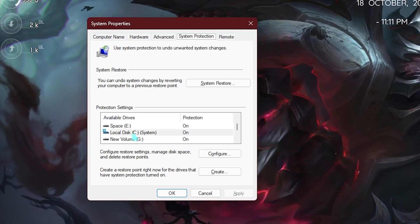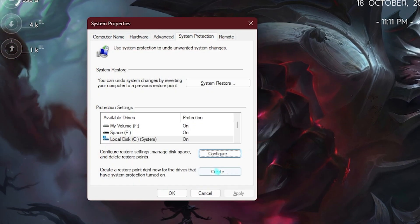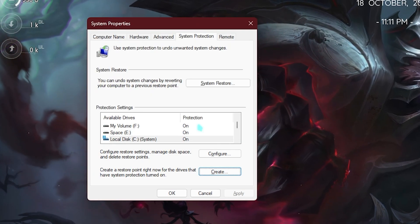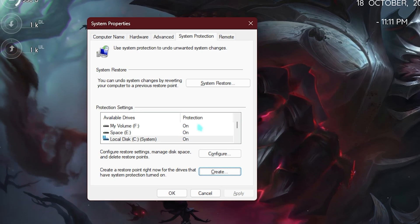The next step is creating a restore point, and this is really essential. Search for Create a Restore Point on your PC, look for Local Disk C, click Configure, and make sure Turn On System Protection is enabled. Then click Create, name it LOTF2, and click Create. I highly recommend you not skip this step because if anything goes wrong you can always restore everything back without any data loss.